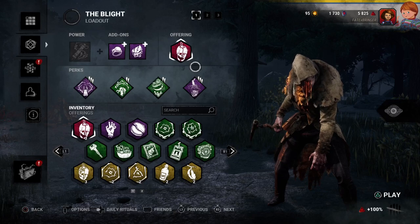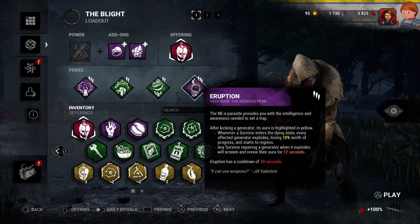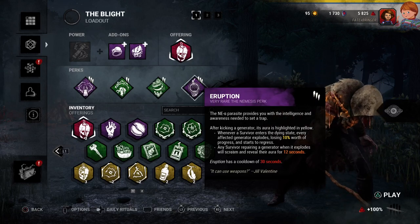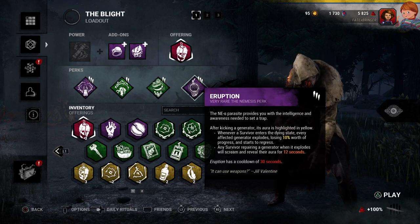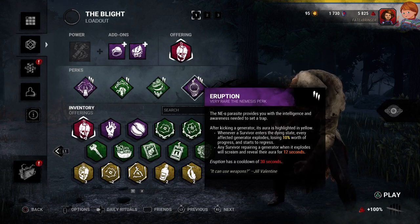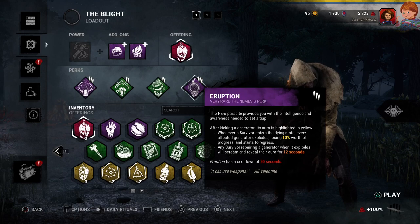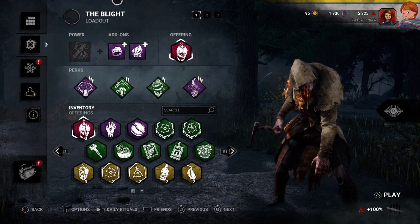For perk number 4, again for Gen Defense, I'll be running Eruption. This perk allows me to charge every generator I damage with Eruption. Eruption will take place when I put a survivor into a dying state — all generators charged with Eruption will explode and lose 10% worth of their progress and start regressing. Any survivor working on a generator when it explodes will scream and their aura will be revealed for 12 seconds. These perks are imperative because of the new Gen upgrade, which I really don't like as a killer main, but it is what it is.